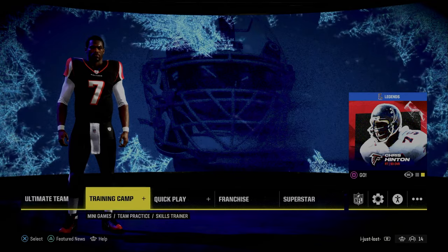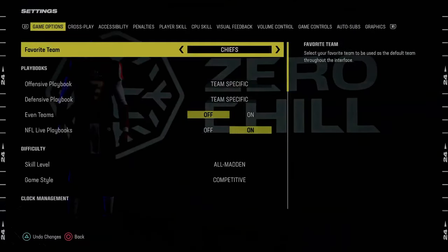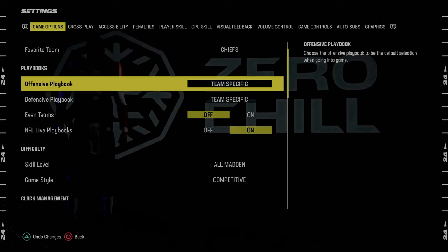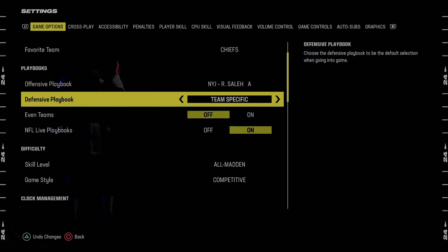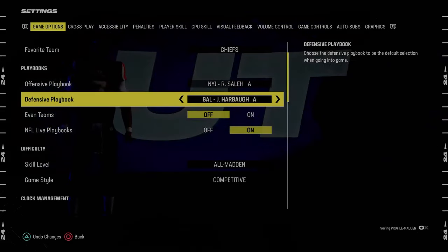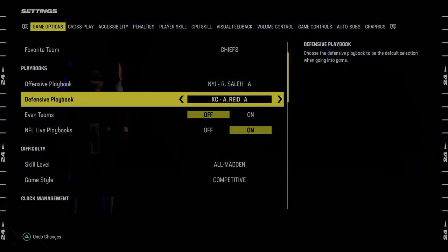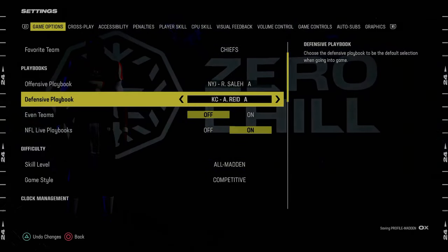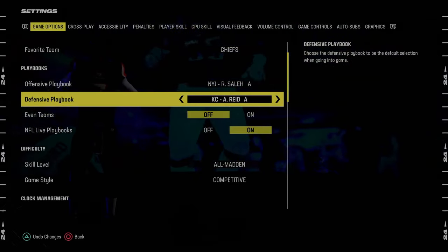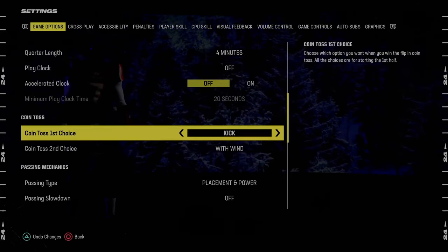Before we get into the game, we're going to go through our settings. In the main menu, tab over to settings. The playbook we're looking at today is the New York Jets defensive playbook. In this game, you either want to be in the Kansas City Chiefs defensive playbook or the multiple defensive playbook. I really like Kansas City — it gives you the most versatility.